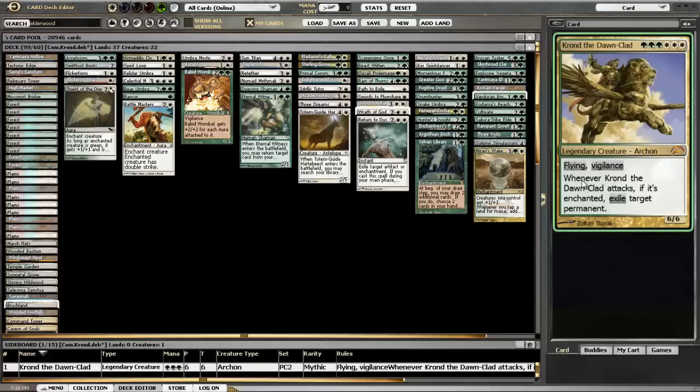Krond is an Archon with flying and vigilance and has a big body - he's a 6/6. If he's enchanted, you get to exile a permanent, so he's sort of a variation of Uril but not nearly as oppressive, mainly because he doesn't come with built-in hexproof. In addition, he doesn't get bonuses for all the auras you put on him, so there's no real need to go overboard with that.